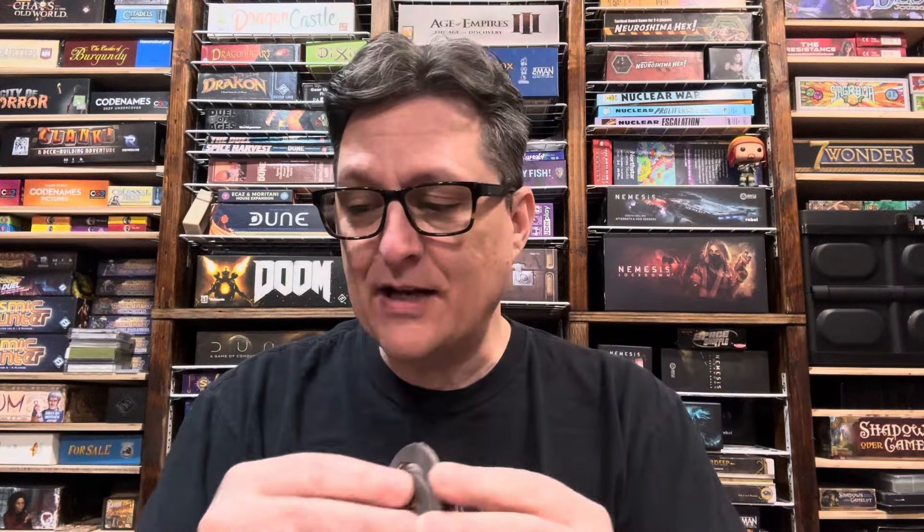One of the variants in this expansion is something called Discovery Tokens. These are tokens that you will be placing on corners of the map that normally don't see a lot of action. There will be spice cards that you add into the spice deck, and when you draw one, you'll have a six-spice spice blow somewhere, and it will tell you where to put either a high-reg token, which goes in a desert territory, or a smuggler token, which goes in a rock territory.